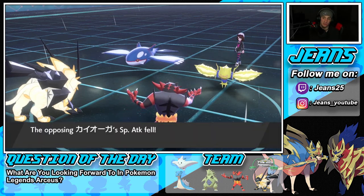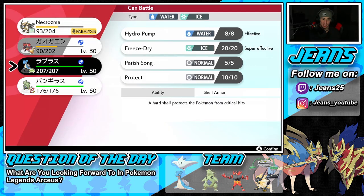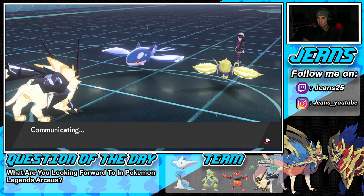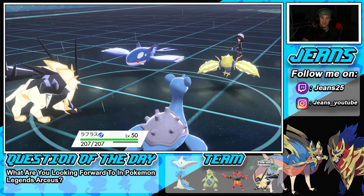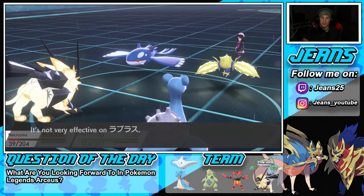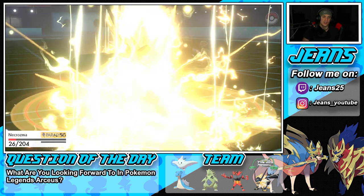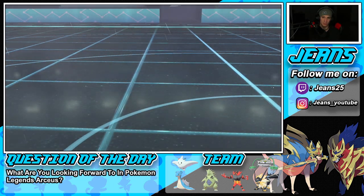He goes for Water Spout — easy eats for Lapras all day. Necrozma takes the Thunder and goes down, but we get Lapras out at a great time. We can now swap things up if we want. I think we just stay in and save our Dynamax. He swaps Kyogre out; I Fake Out Raichu — a free hit on Kyogre.